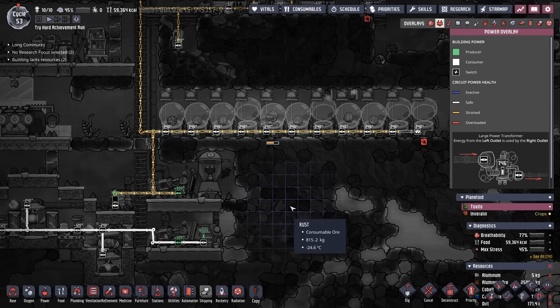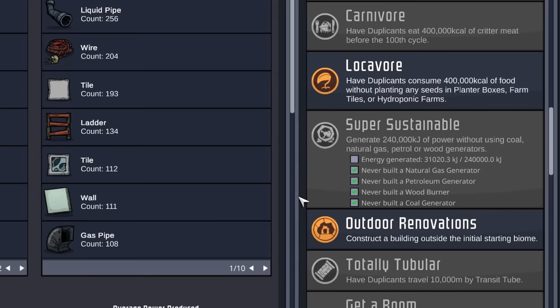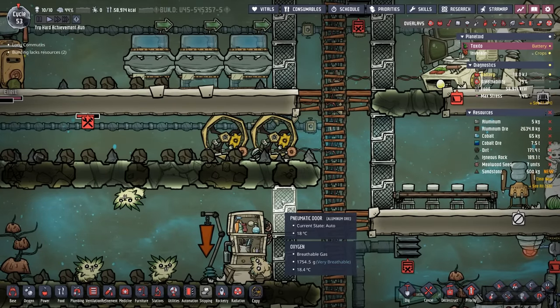Unfortunately, with the power system upgrade we're having to go through, we're going to have to put solid transport on the back burner. Since we're talking about power, we've only generated 31,000 kilojoules, which means we're still about 210,000 away. So we're stuck on hydrogen generators, solar power, and wheels for the significant future.